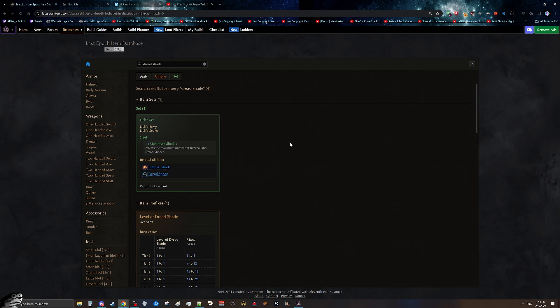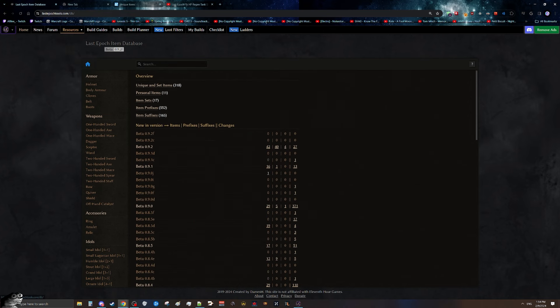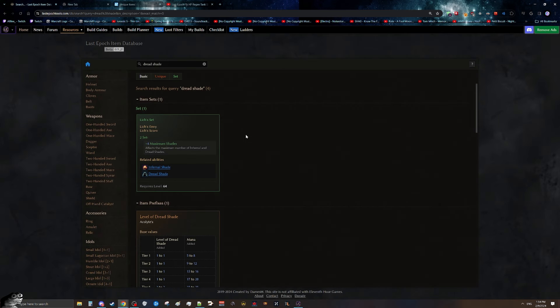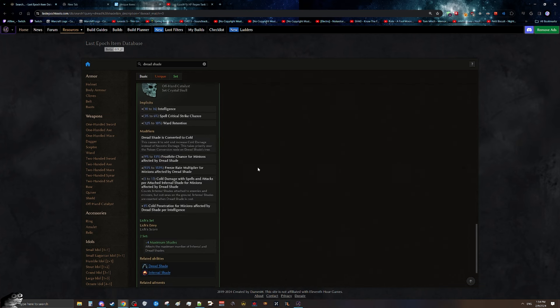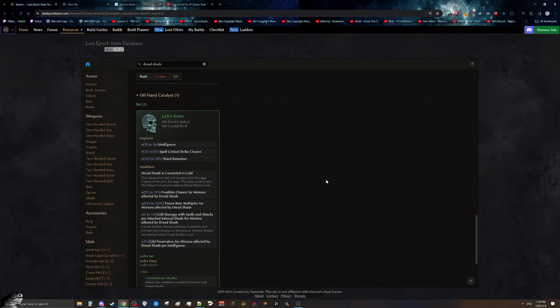The other thing I want to talk about is Last Epoch Tools, which is basically the wiki of the game and has info on literally everything. For example, if we go to Resources, Items, and type Dreadshade, we can look at everything in the game related to Dreadshade. This shows there's a set bonus for Dreadshade, an item prefix that rolls on body armor giving additional levels, and some set items that make sense with it. Ideally, you'd pick a build that doesn't require a specific item to become powerful, but that item would instead be something you add on to make it substantially stronger as you get further into endgame.